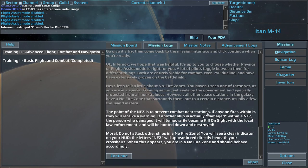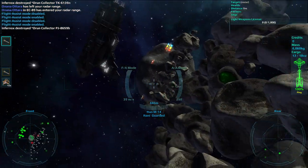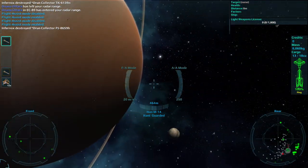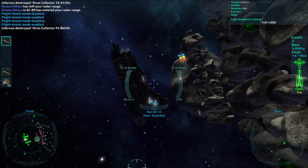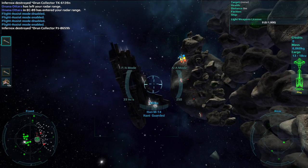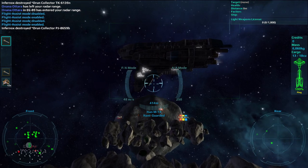The point of the NFC is to prevent combat near stations. If anyone fires within it, they will receive a warning. If another ship is actually damaged within a NFC, the person who damaged it will temporarily become kill on sight with the local law enforcement, and will be hunted down and destroyed. Do not attack other ships in a no-fire zone. You will see a clear indicator on your HUD — the letters NFC will appear in red directly beneath your crosshairs. When this appears, you are in a no-fire zone and should behave accordingly.